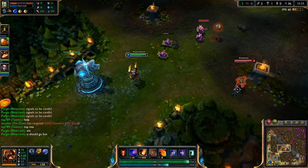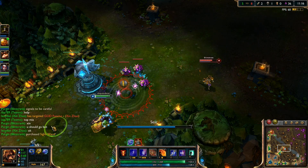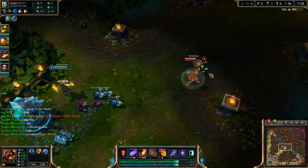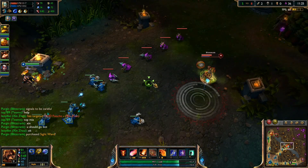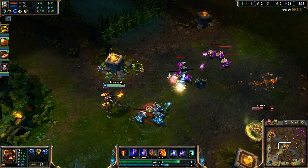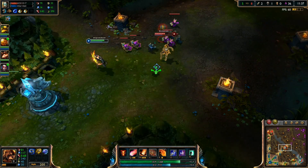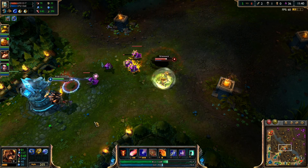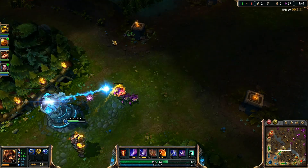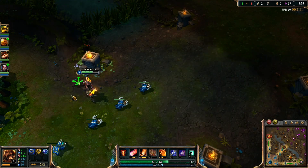I almost have the two items for my Rod of Ages. Now someone that is fighting against Brand - it's very simple. Once Brand lands his attack, just go for it and kill him, because as you can see my W is on an 8 second cooldown, which means you can do a lot of damage without Brand being able to do some damage back to you.